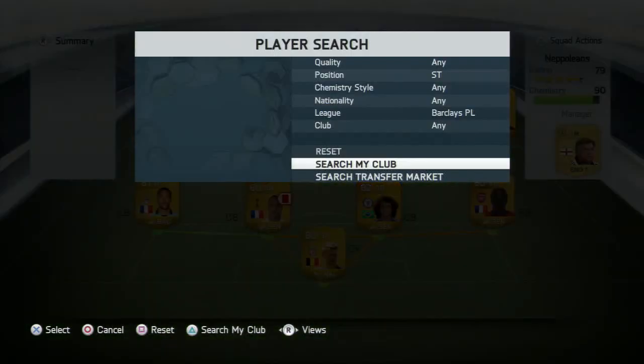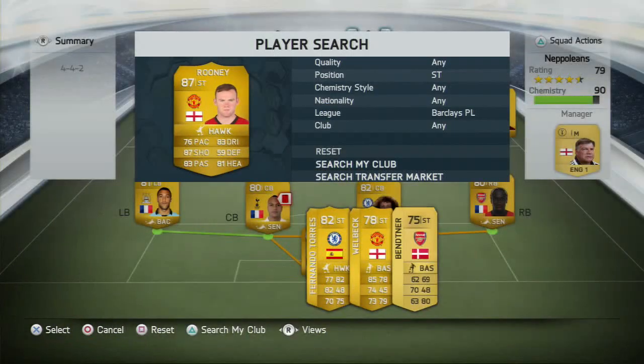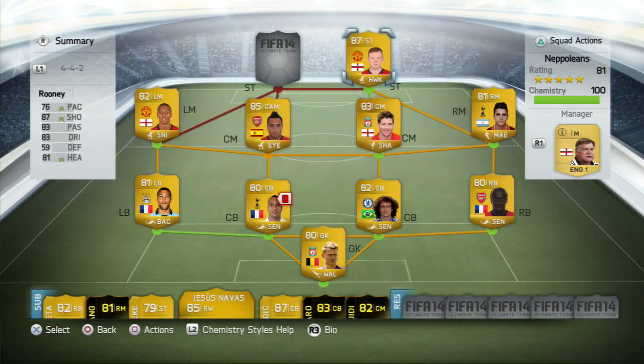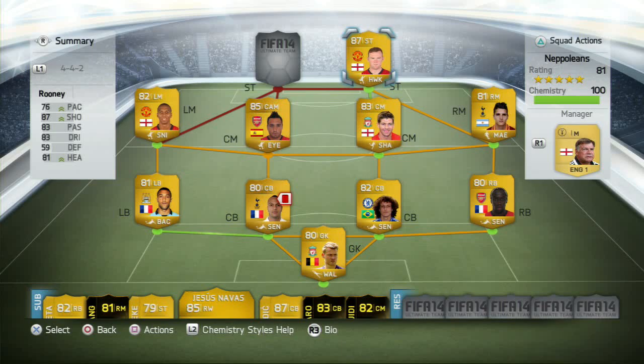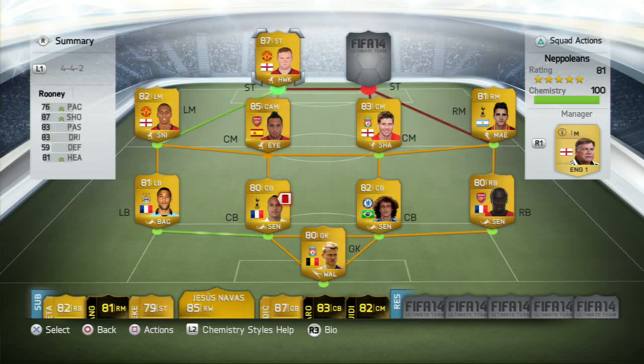We then move on to the strikers. The first striker is Wayne Rooney. Rooney isn't too expensive right now and I think his price is going to go up massively — and I'm not just saying that because I've got one. He is a god. He scored 12 goals in 10 games for me, as you can see. I've given him the hawk card which improves his pace, shooting and heading. His heading is already pretty decent at 81. I don't care about his passing or dribbling — dribbling is not really something I do in FIFA 14. His pace and shooting are obviously quite important given his relatively low pace. Rooney's got good strength as well, his finesse shot is fantastic, and his shooting in general is great.